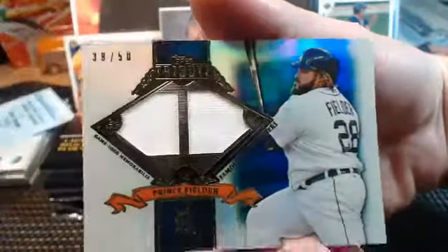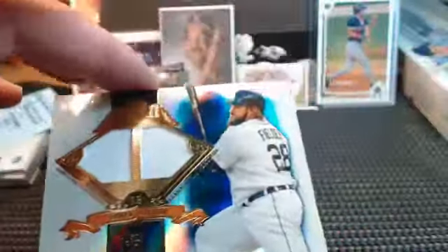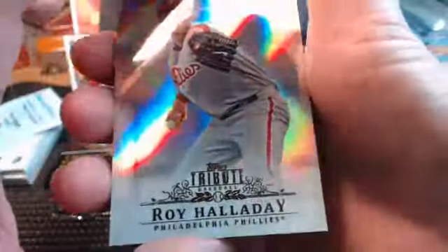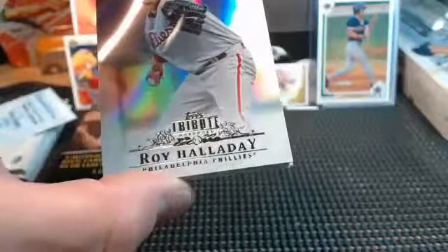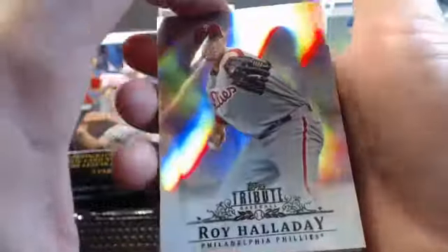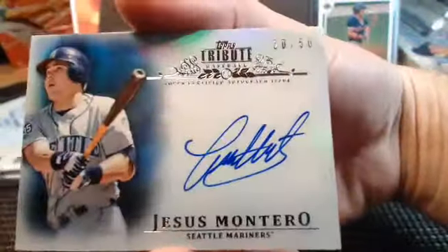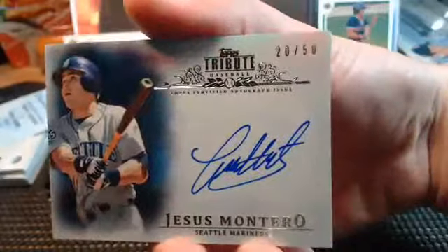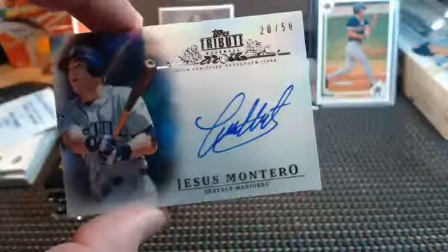Oh, I saw Fielder — Princey's — 38 out of 50, Prince Fielder Dual Relic in the AL Central. That's for you, Rob. Rob's three divisions getting some hits. No Kev tonight — business trip action; he'll be tuning in later. All right, Halliday. We got a green parallel. Holy cow — Seattle, Jesus Montero autograph! It's the second card in there. That's what they do when they put in a green parallel. Seattle Mariners, American League West, the AL West going to D-Dan.